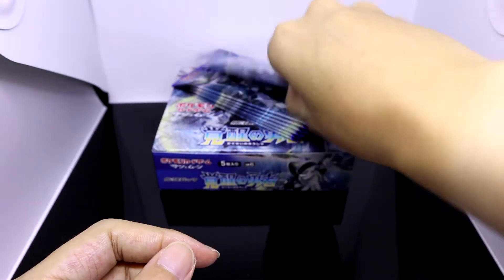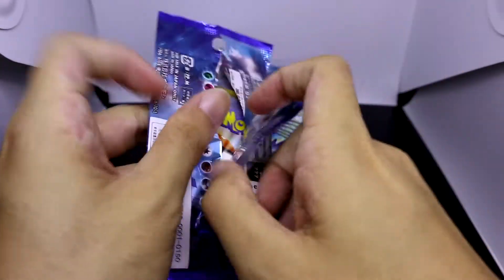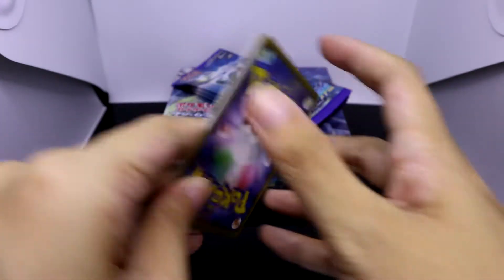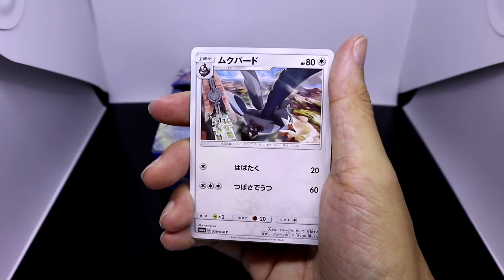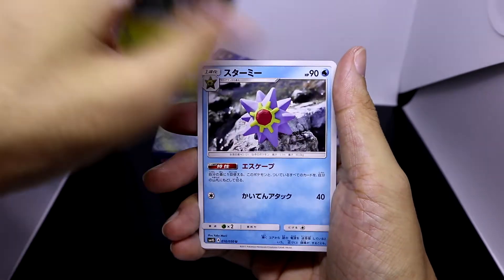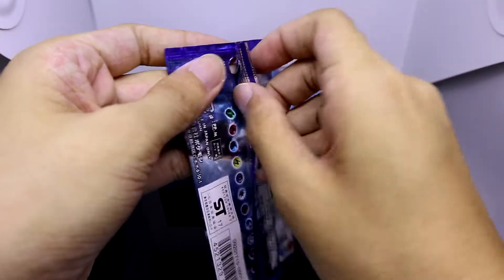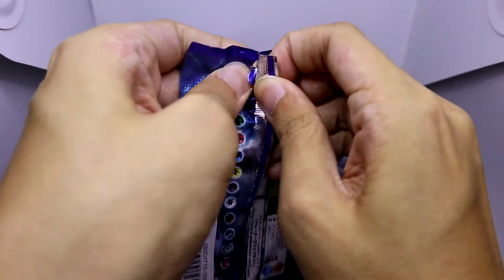So it seems like we managed to pull two Ultra Beasts from this set, and two from the others. There are actually only like four Ultra Beasts overall within both sets. I don't think Zeraora, Celesteela, and the rest have been turned into GX cards yet, because these sets are actually the first sets in which the Ultra Beasts actually make an appearance.